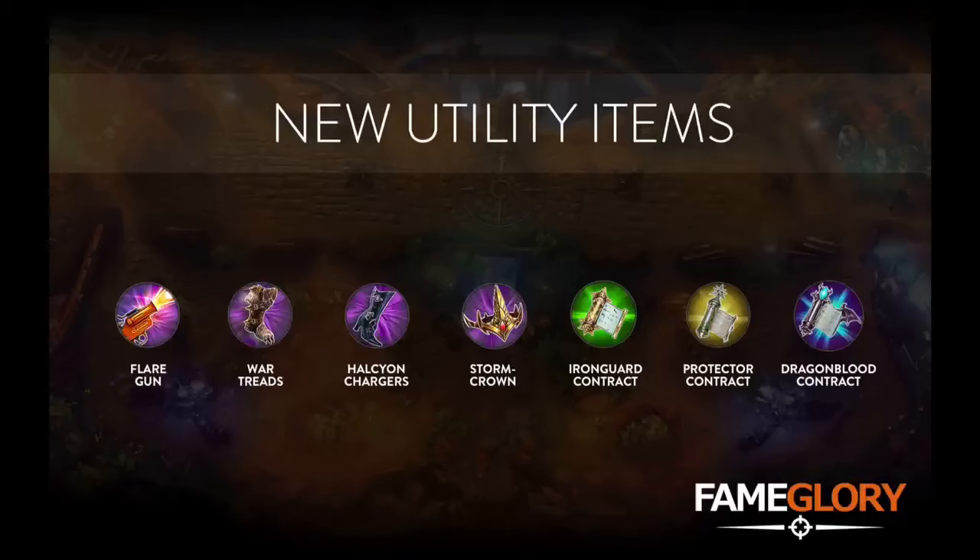Welcome. Today we're taking a look at the new utility items coming to Vainglory in Update 1.19. For the first time, we're seeing new items created specifically for roamers, which will change the way that a roam hero can start out, allowing you to choose something other than an Iron Guard Contract, a Scout Trap, and Flares. In all, there are 6 brand new utility items along with Iron Guard Contract receiving a significant rework.